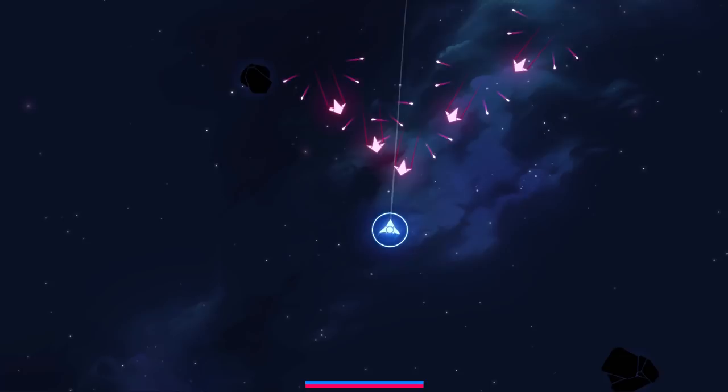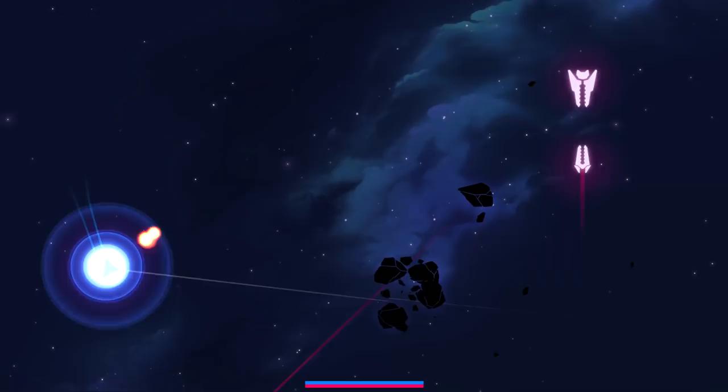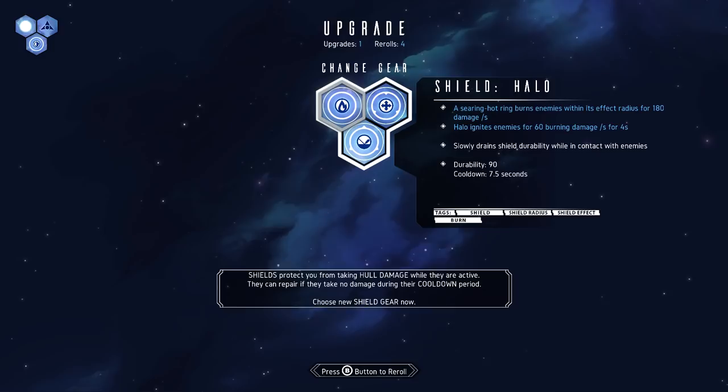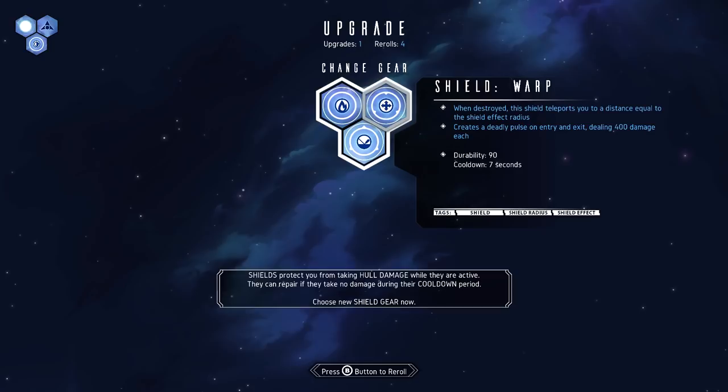Get him! This is a brutal gun to have. Just to wear its Asteroids on its sleeve - there are just asteroids around too. Shield options: Halo - a searing hot ring that burns enemies within the radius, ignites enemies for 60 burning damage, but it drains shield when in contact. Warp - when destroyed, the shield teleports you to a distance equal to the shield effect radius.